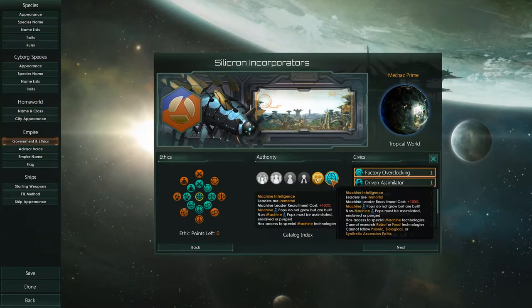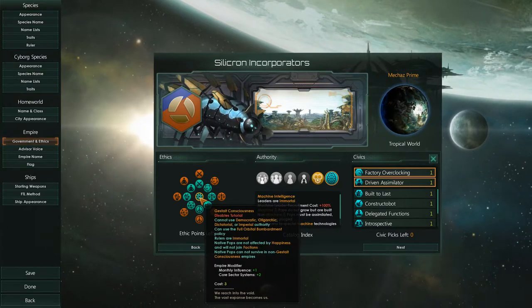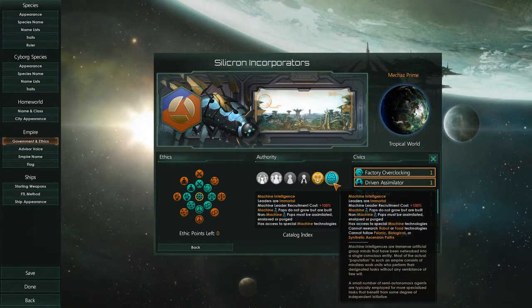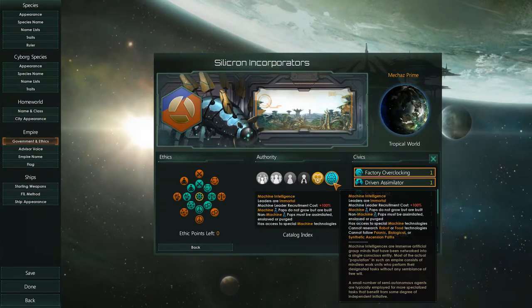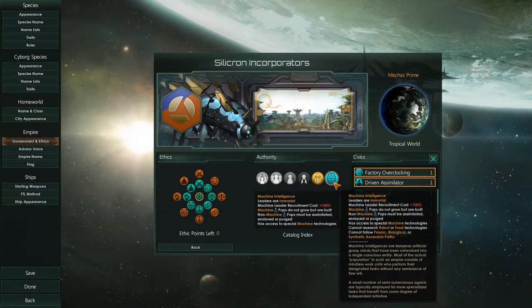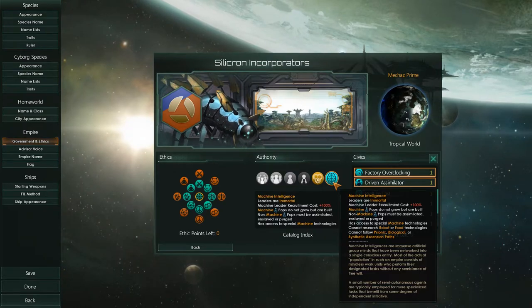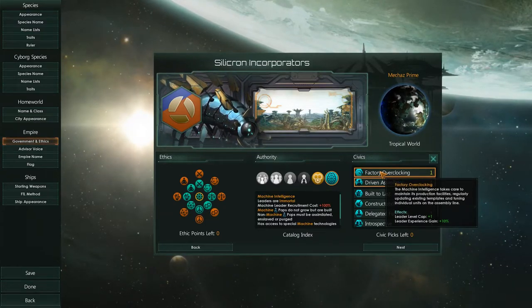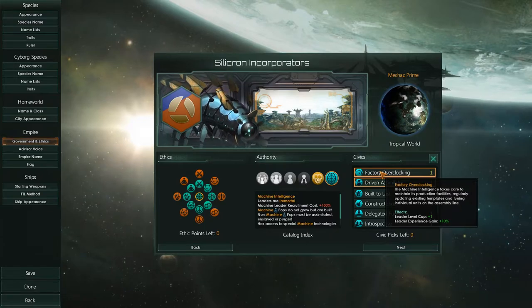Because we are a machine intelligence, we have to take the gestalt consciousness. This disables the tutorial, gives us plus one monthly influence and plus two core systems, but we don't get to play any fancy ethics. Our leaders are immortal, machine leaders cost 100% more influence to purchase, pops do not grow but are built, and non-machine pops must be assimilated, enslaved or purged. We cannot research robot or food technologies, and cannot follow psionic, biological, or syncretic ascension paths. We also have factory overclocking — plus one leader level and plus 10% experience gain — for a total of plus three levels and plus 35% experience.